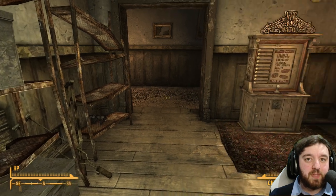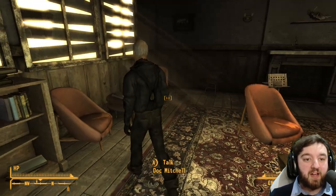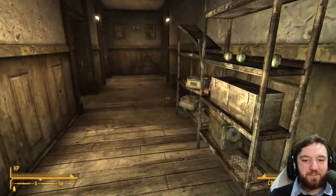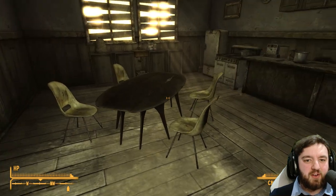Everything in the house can be taken without any recourse from Doc Mitchell. He's a fantastic doctor, and he will also buy any stolen items you have — even stuff you find in his house. It's quite neat like that. In here, there's even more first aid boxes. Be sure to take absolutely everything in here before heading out to the wasteland.